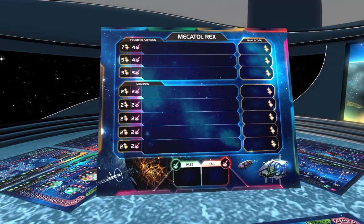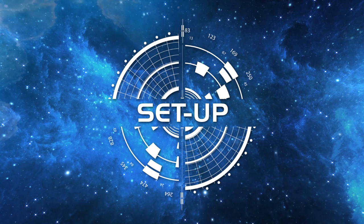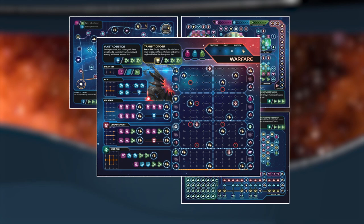Victory can only be achieved through cunning, diplomacy, strategy, and a bit of good fortune. A player's game board consists of four sheets, each with their own goals, rewards, and challenges. These sheets are navigation, expansion, warfare, and industry.